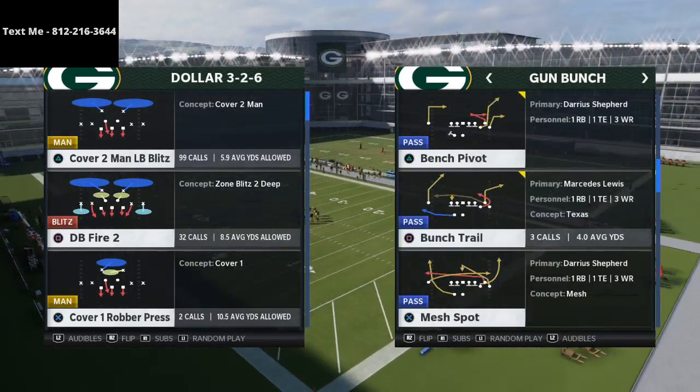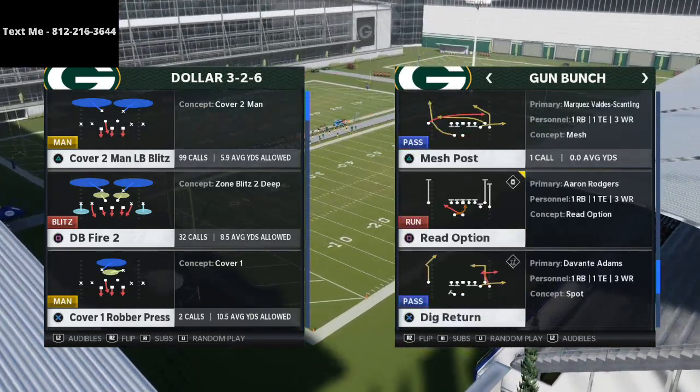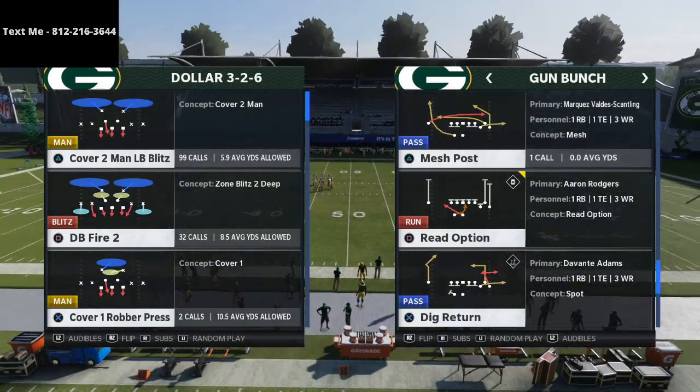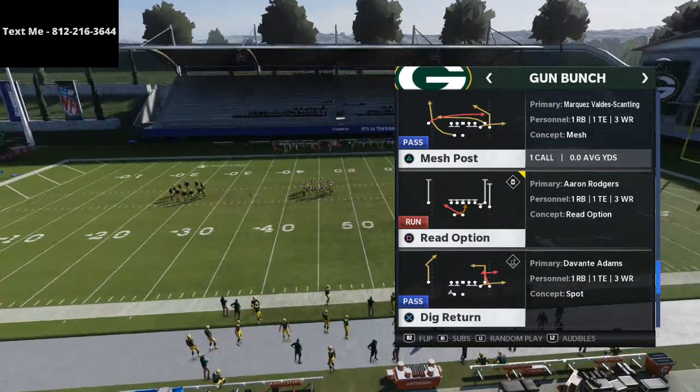Anyway, I just wanted to share this. This is out of Seattle Bunch, and this is one of the best quick hike plays every single year. I got a question asking what is the best quick hike in Madden 21? In my opinion, this year — especially this year — it's mesh post.